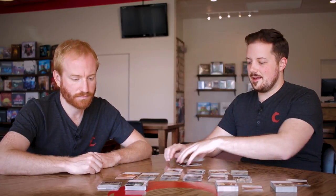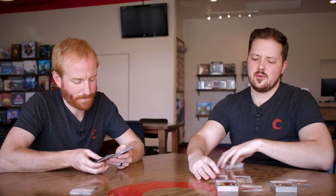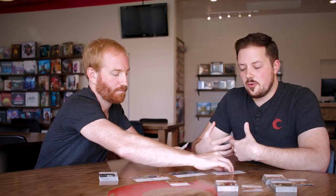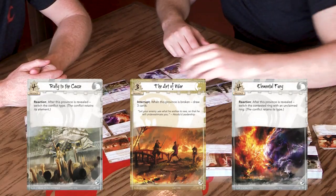That brings us to the last element of building a deck: the provinces. I recommend building provinces at the end of the deck building process, because once you know what your clan is trying to do, what characters you'll have on the board, and the events in your deck, it's going to help you put value on the abilities these provinces have. So we're going to run through all the provinces. When it comes to provinces, you have to have five — one for every element in the game. Out of the core set there are two for each element, plus your clan specifically has a province for one of the elements. In this case Lion has water, so we'll have three choices for the water slot.